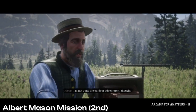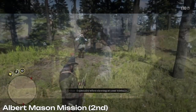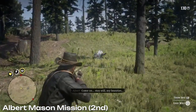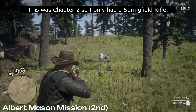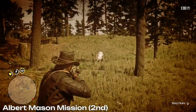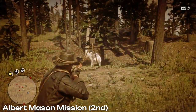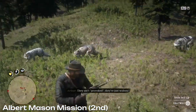Lastly, the other way of getting a perfect wolf pelt is through the second part of the Albert Mason mission. I completed this in chapter two before I had unlocked the bolt action rifle. So I'm using a Springfield rifle which is fully upgraded. I also had the ability to manually tag targets in Deadeye. The wolves are easier on you because it's a mission and give you some time to line up headshots.